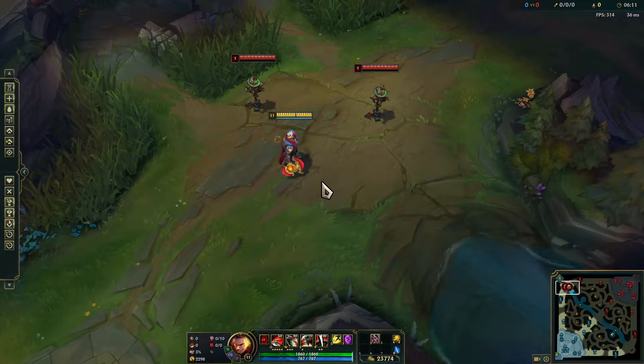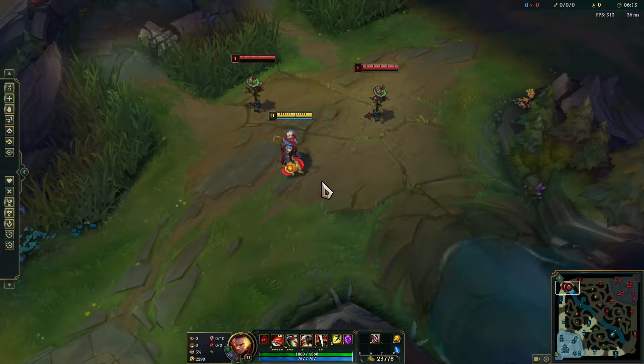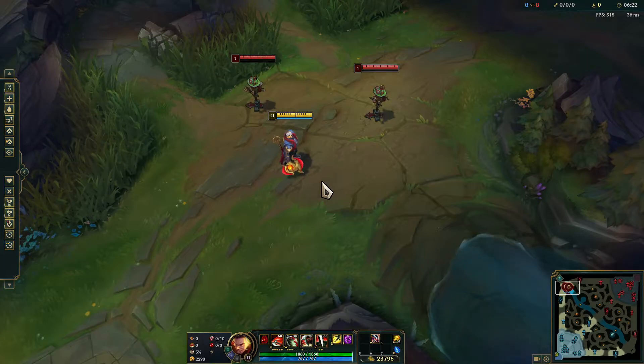Today we're back with a part two for Darius to get him updated with the Season 11 item interactions. Now we are only doing applicable items, meaning that since Darius is a melee bruiser we are going to be looking at Gorge Rinker and Stridebreaker.